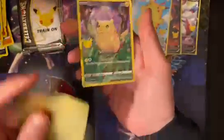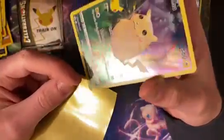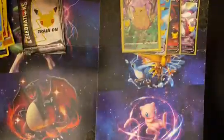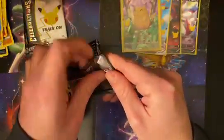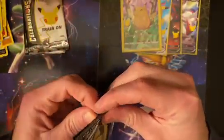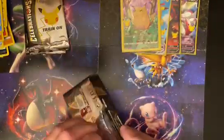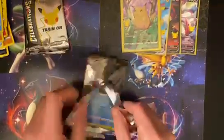Going into my last Zacian sleeve. Hey Miles, welcome — happy birthday, by the way. Thank you for coming. Love that chunky Pika. We got the Pikachus coming through in these Celebrations packs. Maybe we'll get some birthday Pikachu. That would be nice. I want that card.